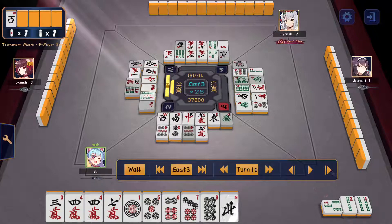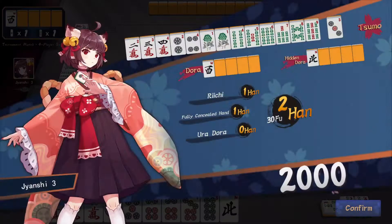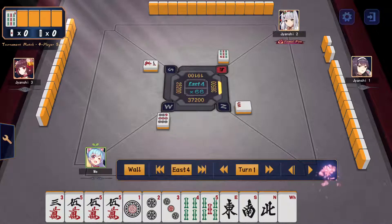A 7-man comes down. Instead of ponning of course I'm just going to give up — yishanten going to two-shanten, and with a two-shanten hand you should most likely just fold. Let them win; it's fine. Moving on.